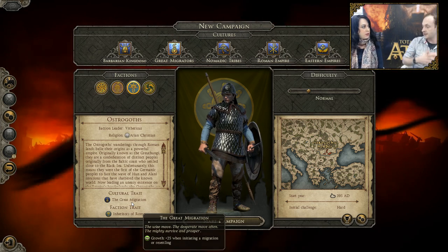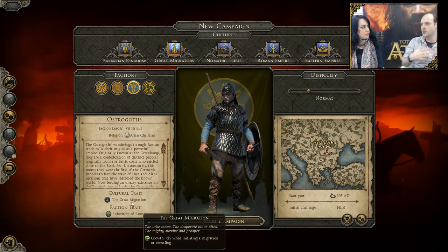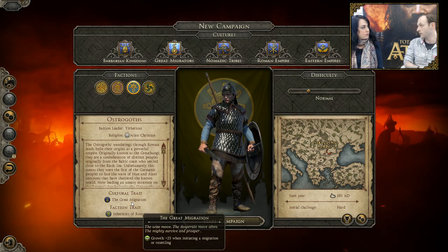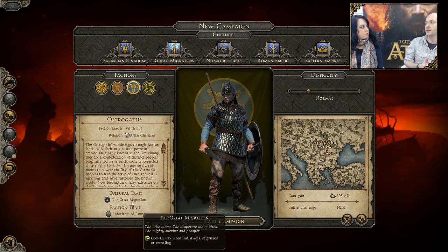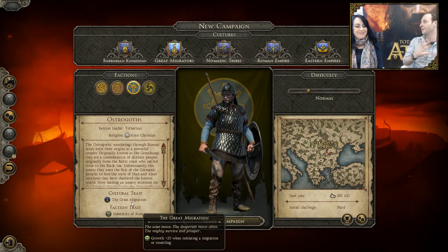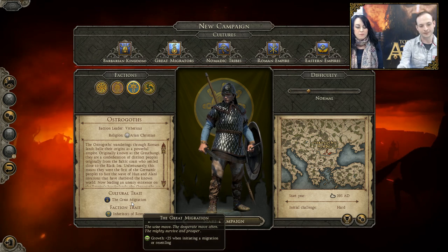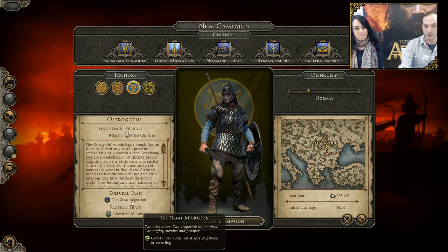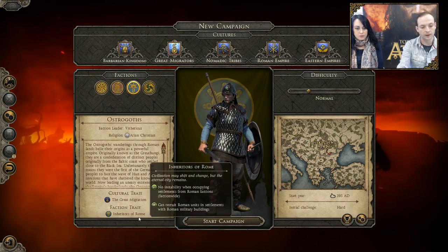It's an ability you can use in order to position yourself. In general, it's much better for you to end up as a landed faction — you'll get access to better units. That's the ultimate goal: a lot more of a traditional faction. They're not there to overrun the world strictly; they're there to find a homeland and then push forward that way. All of the great migrator cultures will be sharing the same set of cultural traits, and they also have faction traits.